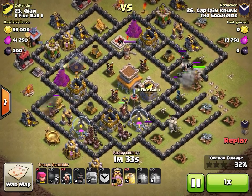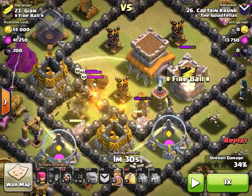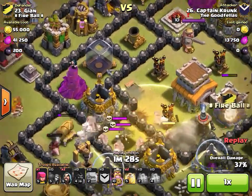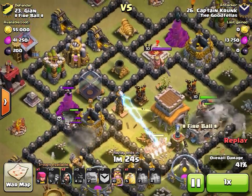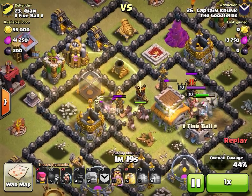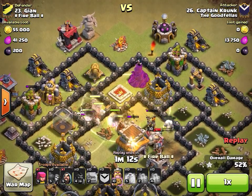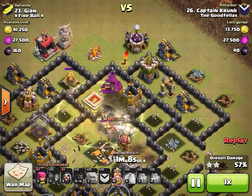Make sure you bring archers for corner builder huts — you never want to lose that way. Nice wall breaker game opening all the sections. The king goes over taking out a builder hut that could have been handled by an archer — a scary moment — but he's knocked out a nice portion of the base. Hogs come in, taking out the first layer of defenses, and a beautifully placed heal lands perfectly.